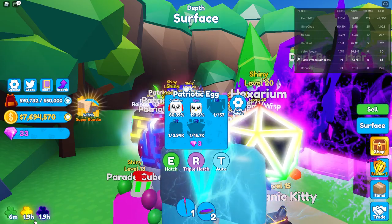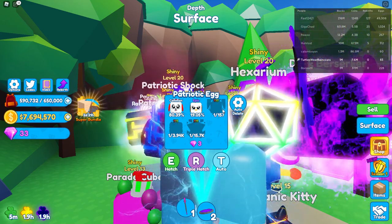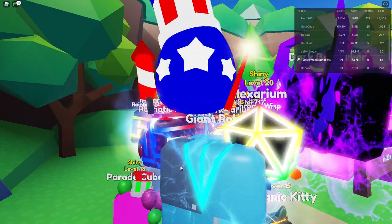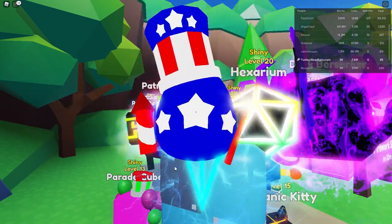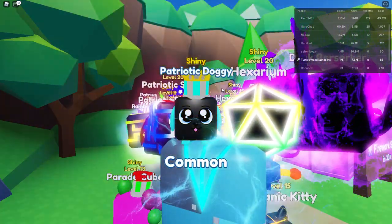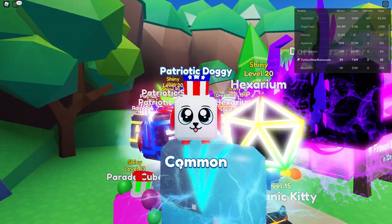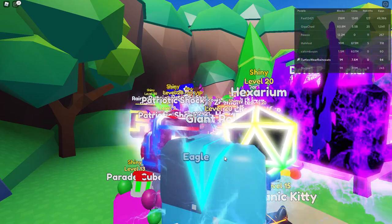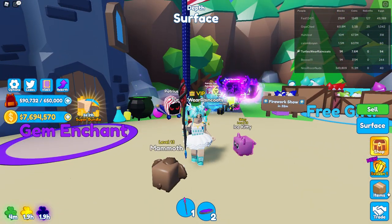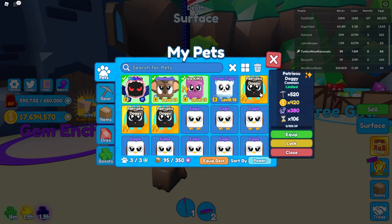This luck thing is a scam — I'm only down to 33 gems and all I've gotten are these two pets. I have three luck boosts activated plus the game pass for better luck and I haven't gotten any legendaries. I'm gonna say the luck things do not work. I'm down to 30 gems, which means I can open 10 more eggs. I got a patriotic shiny dog, but all I get are dogs and eagles. This is the last one — I'll be completely out of gems. Okay, I didn't get any legendary pets.